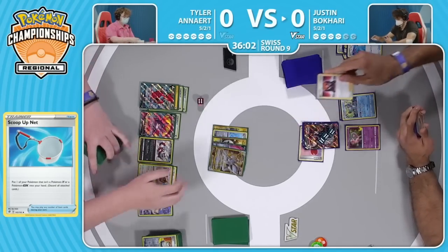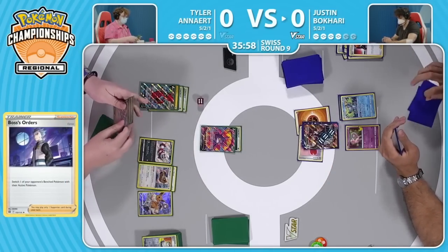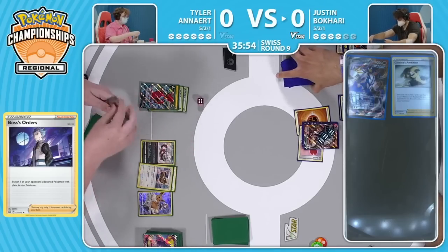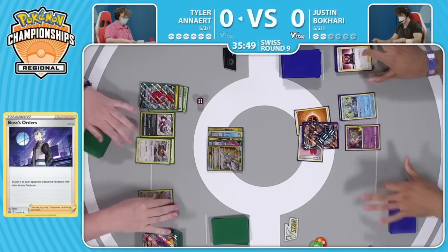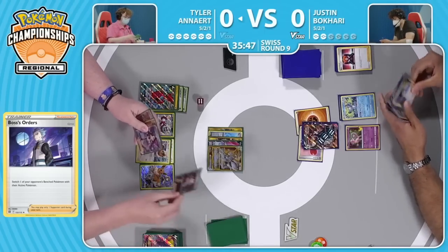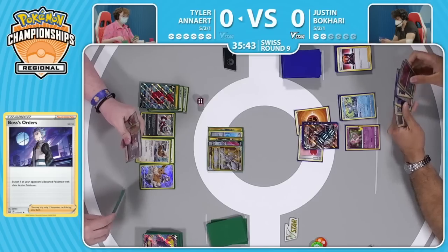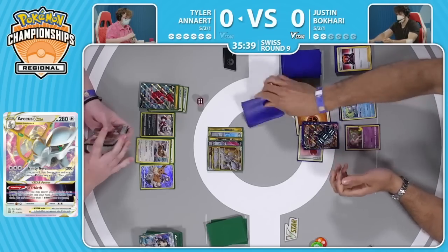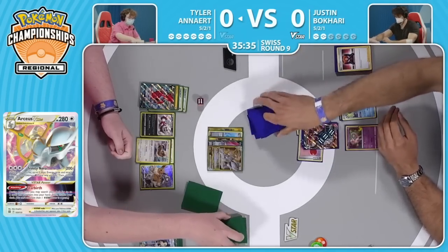Scoop-Up Net does move the Mew out of the active onto the bench. There is a Boss's Orders in hand and Justin wants to target down this Crobat right away — take the easy two prizes — and he's moving very, very quickly here, taking two more, going down to just two prizes remaining. This is smart because I think Justin's trying to bait Tyler into making that play where you tackle the Hoopa and then open up the gates for the Celebi Amazing Rare to come and close things out, especially if Tyler doesn't have that list knowledge yet that that card is in the deck.